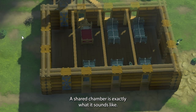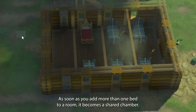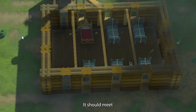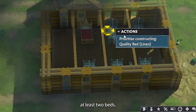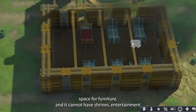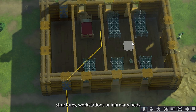A shared chamber is exactly what it sounds like. As soon as you add more than one bed to a room, it becomes a shared chamber. It should meet all the other criteria for a chamber, so it should have at least two beds, space for furniture, and it cannot have shrines, entertainment structures, workstations, or infirmary beds.